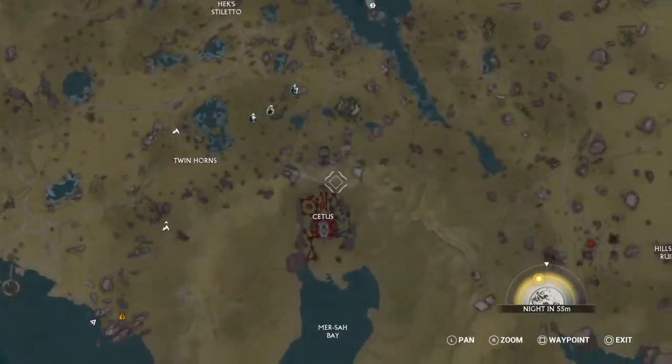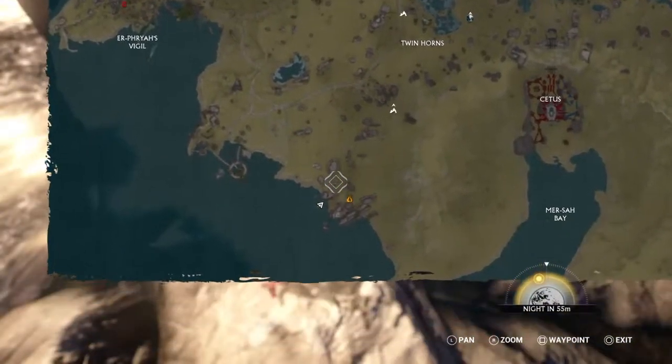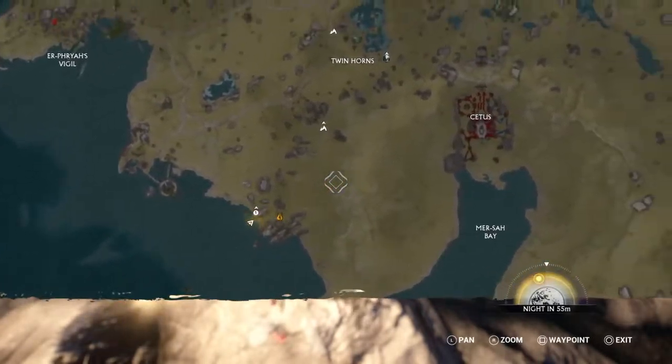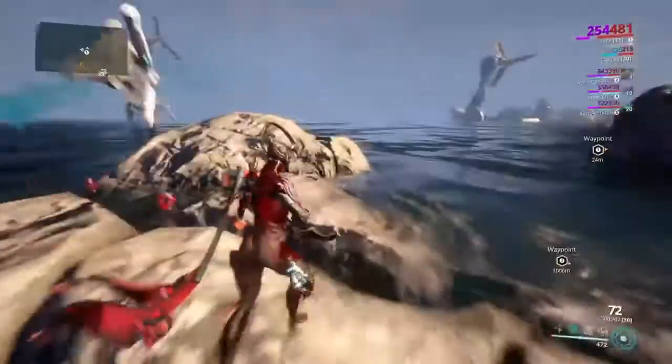Cetus is over here, and when you walk out, you go immediately to the left. Your waypoint will be over here and it'll be in this circle area. You just go left as soon as you walk out.